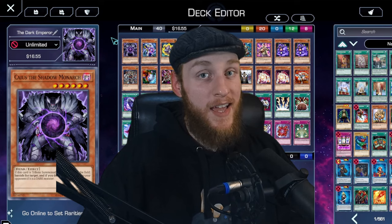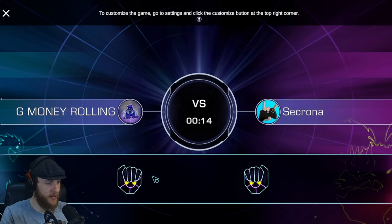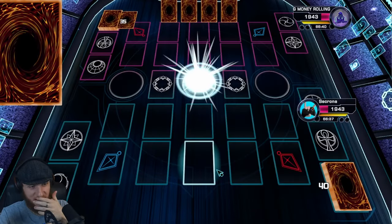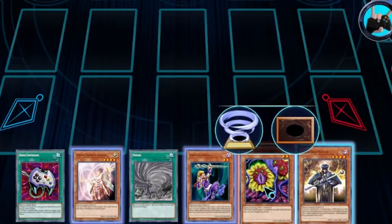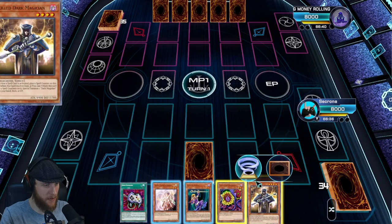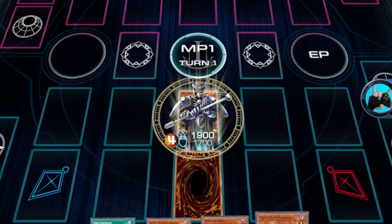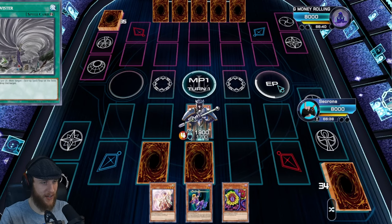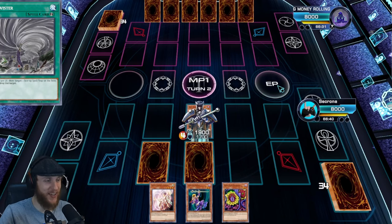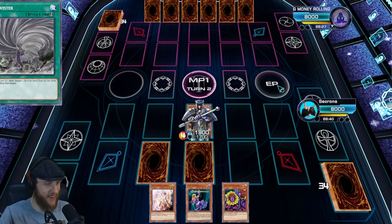And now with that quick rundown out of the way, enjoy my pain and suffering. I gotta get — no one ever expects the double play. The double lock. Oh, this is a great start. I shall set one card face down and then I shall summon my beat stick, the Skilled Dark Magician. I'll set another card face down and end my turn. How will you get over 1900? That's the only good thing I got going for me right now — I've got a couple beat sticks, and that's it.